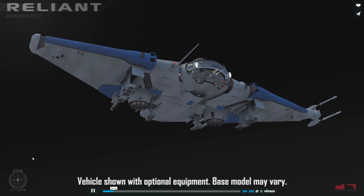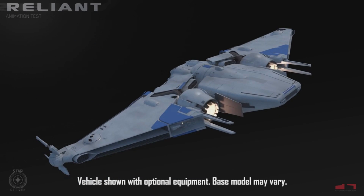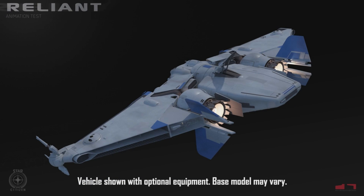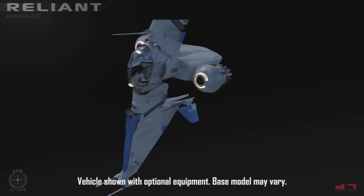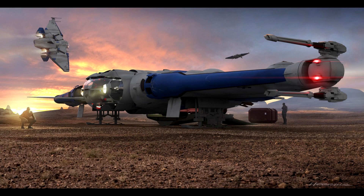Roughly designed to compete with the RSI Aurora and Consolidated Outlands Mustang, the Reliant is a very different animal. From the broad sleek wings to the multiple flight modes and the second fully articulated crew seat, the Reliant has a great deal of potential. Today we're going to be doing our 'should you buy' video on the brand new MISC Reliant, which is now in concept sale through June 1st for $50.